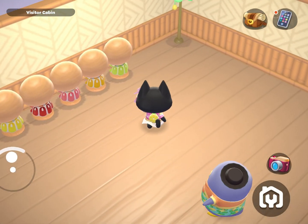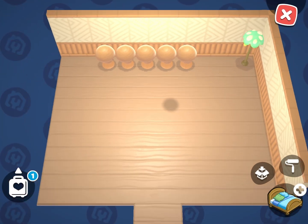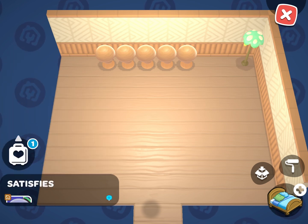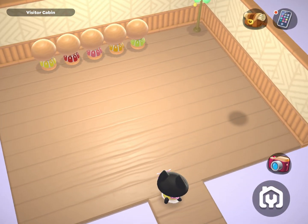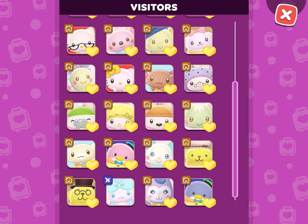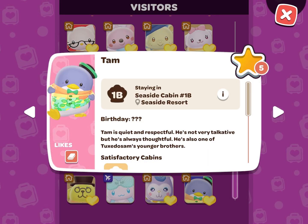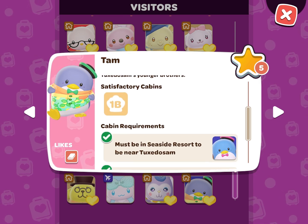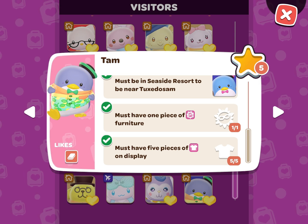There are two ways to check and make sure that your cabin is ready for Tam's arrival. You can go into the editor function and click the luggage icon in the bottom left corner of the screen and make sure that you see Tam's icon appear under satisfies. You can also go back into the visitor tab and make sure there is a cabin under satisfactory cabins and that all of the requirements have a green check mark next to them.